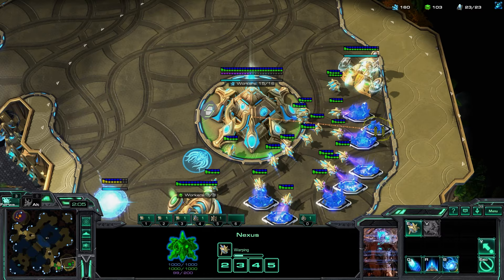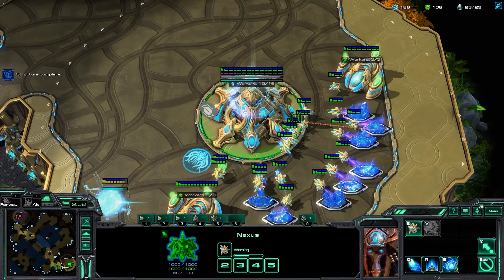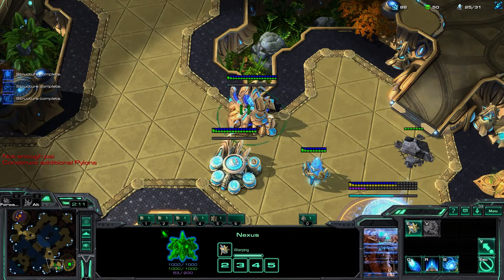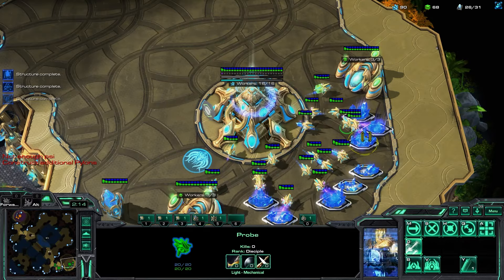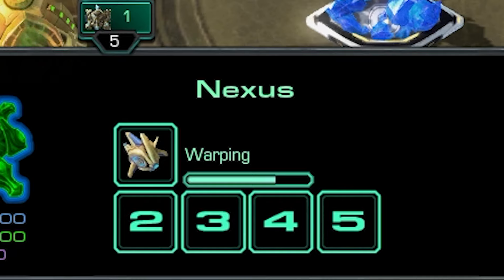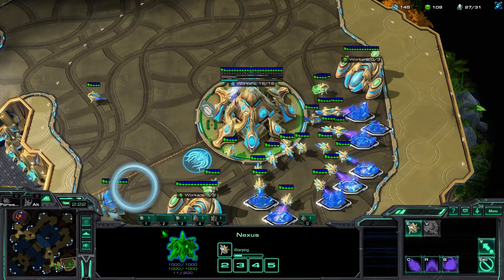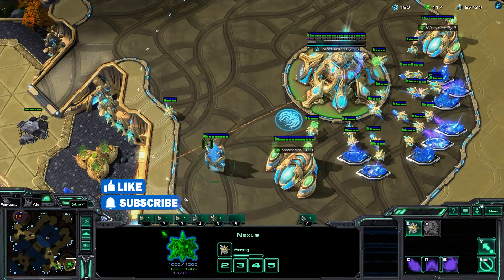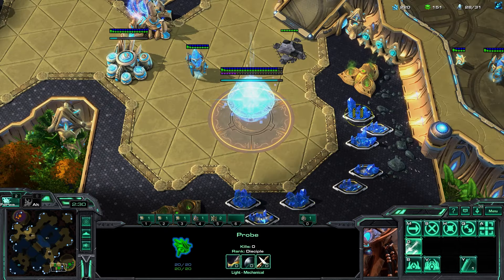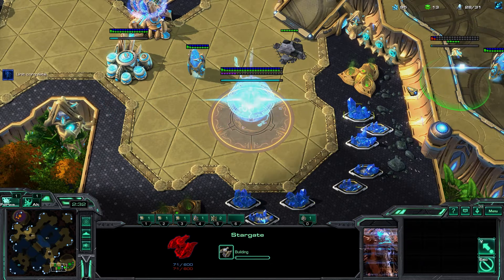From there go immediately into a cybernetics core, make another probe, then make your next gas geyser, then another probe and your second pylon. Wait until your second pylon finishes to chrono boost your nexus again — you can do it slightly before it finishes if you want to be efficient, or just right when the pylon finishes. That also times up exactly to when your cyber core finishes, so you can start making an adept and warp gate and chrono boost the adept. From here on out you're making probes non-stop — do not stop those. Once you have all 16/16/3/3 on minerals and gas you can rally probes to the natural, and keep one next to your second pylon so that when you have 150 gas you can immediately make a stargate at 28 supply.